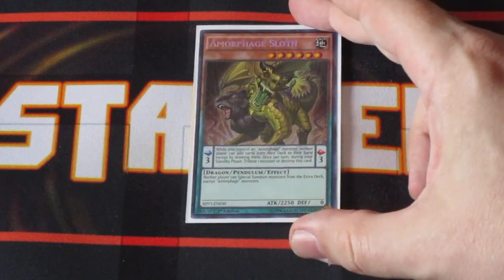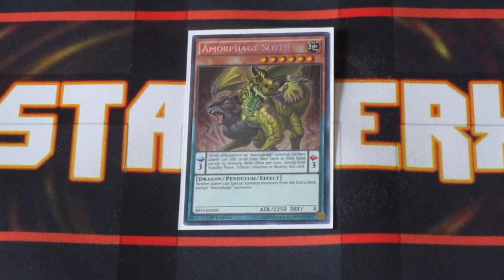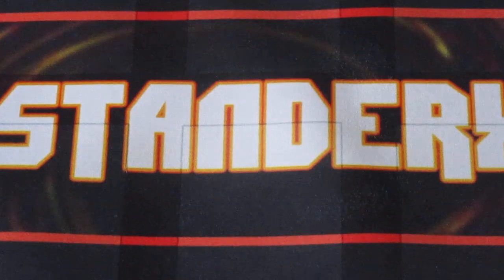I am running one copy of Amorphage Sloth. I'm only running one copy because Gluttony and Luthery really do a better job at stopping search effects since they stop either monster effects or spells. By stopping all spells and all monster effects, you don't really need a redundant effect like Sloth. The only reason I'm keeping it in the deck is because it is a level six, making it easier to Tribute Summon onto the field. Tribute Summoning in this deck can let you plus off your summons by searching your deck for other Amorphage cards, and having a bigger body on board can definitely help you get through your opponent's monsters.